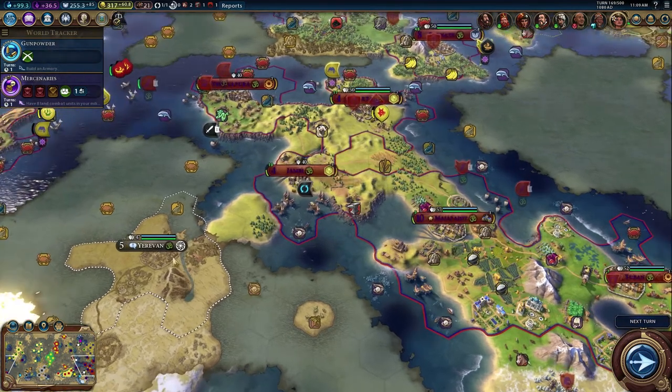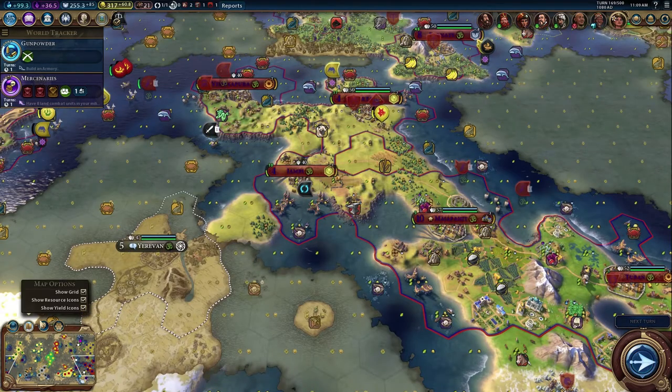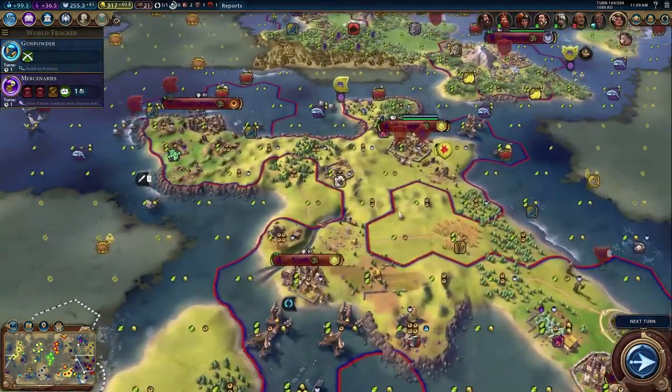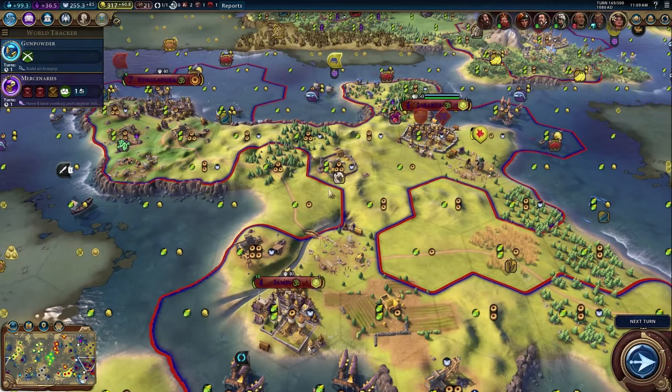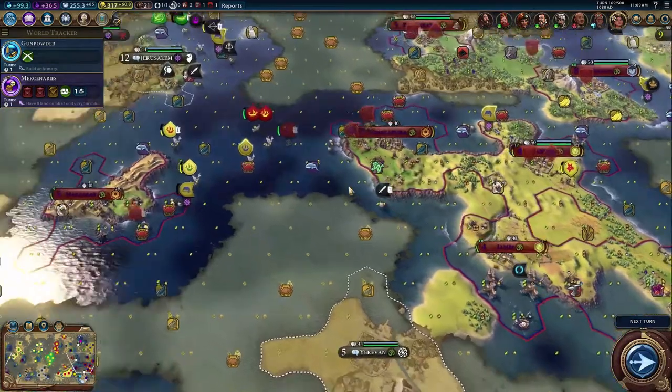One thing I want to do before we get started - map options - I want to turn on yield icons. I promised someone I was going to do this. It's so busy, someone suggested I should do it and I'm like I don't like it because it's so busy, but you know what, I'll try it, so we'll roll with that.